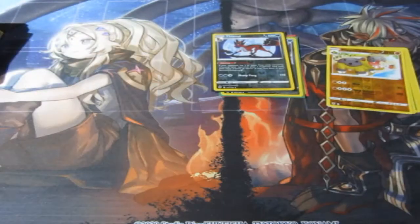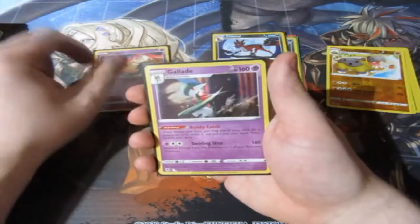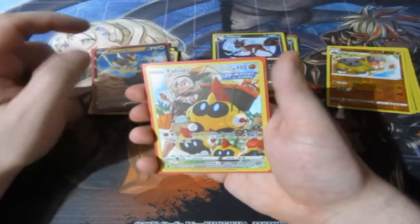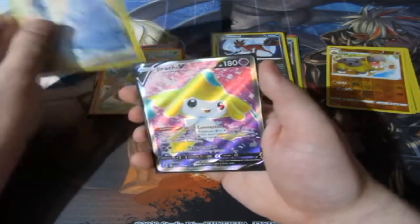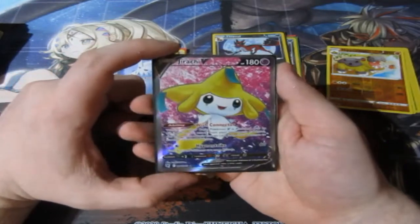Let's see what we pulled today. For reverse foils: Noctowl, Eevee, Rowlet, Energy Lotto, and Hippodrown. For reverse foil rares: Maractus, Sneasler, Kleavor, and Thievul. And for the holos of the day — this is insane, really insane — we got a Mesprit holo, a Gallade holo, Kleavor V, Enamorus Cameo, Abomasnow Cameo, and a Jirachi V Full Art!